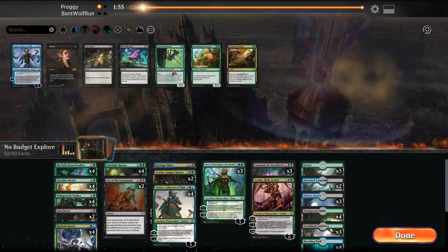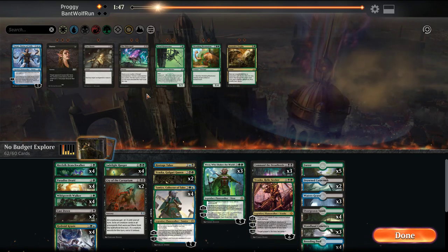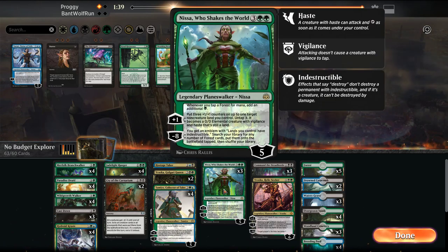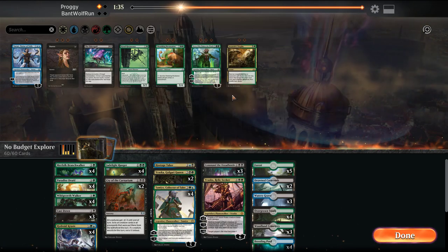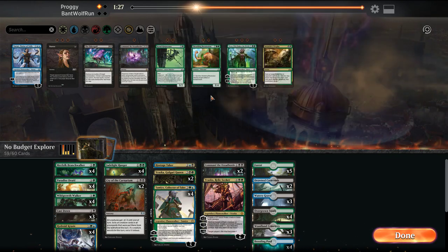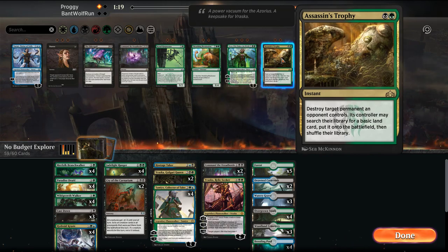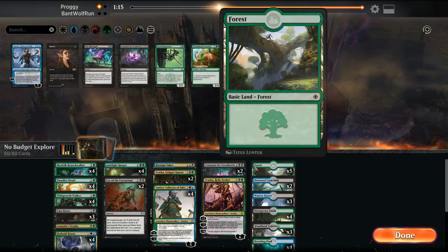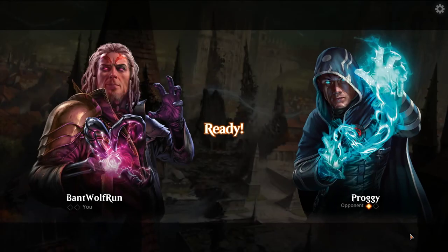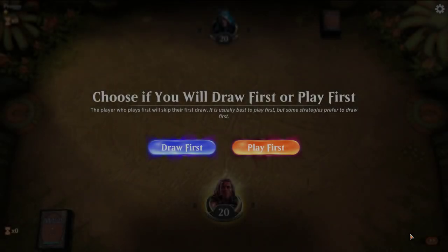Cryocarnariums in. Cast Down in. Nisa is too slow. Probably go down a Dreadhorde. Crawl Harpooners can take down a Phoenix but they don't do as much. Maybe just an Assassin's Trophy as a catch-all. I think I want a Vraska's Contempt in the sideboard more so than Assassin's Trophy - we have no clean answer to a Phoenix in this deck.